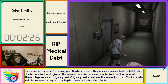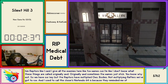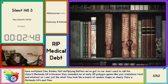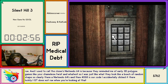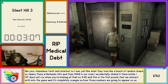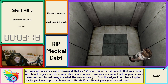Little tiny bodies — not multiplying raptors. We've gotta run. I used to call the Closers Nintendo 64s because they reminded me of early 3D polygon games like Chameleon Twist. They look like a bunch of random shapes, so clearly they're Nintendo 64s. 4058 is our code. I accidentally clicked it there — luckily IGT does not run when you're looking at that. This is the first puzzle we interact with in the game and it's completely RNG on how those numbers appear. As a runner we tend to just recognize what the numbers are just from the edges.